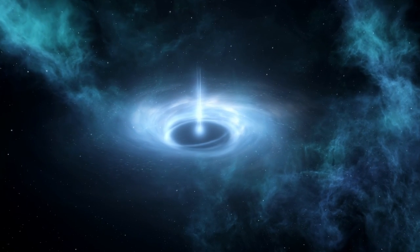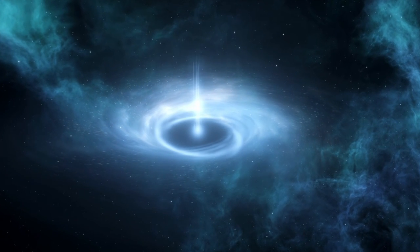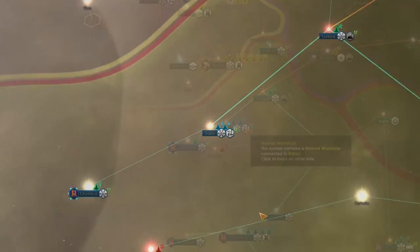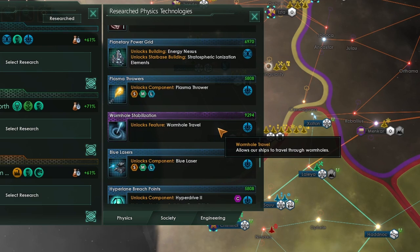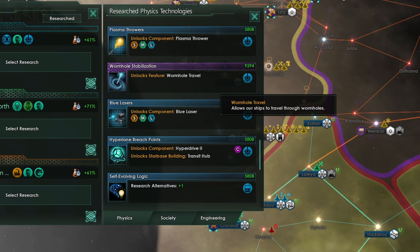There's also a more natural way of bypassing hyperlanes: an Einstein-Rosen bridge, or a wormhole. These are naturally occurring phenomena linked in pairs — every wormhole in the game will have another wormhole somewhere else on the other side of the galaxy that it is linked to. You can see this on the galactic map by clicking on one of the natural wormhole icons, and it will jump you across to where the other natural wormhole is. In order to utilize these wormholes for travel, you'll need to research the wormhole stabilization technology. Just like hyperrelays, you'll have to research hyperlane breach points as well, and have encountered a natural wormhole somewhere in the galaxy. If you control a system with a natural wormhole, the chance of this technology appearing is four times greater, so make sure to have one inside your territory.